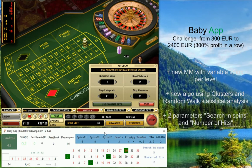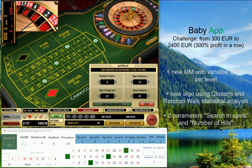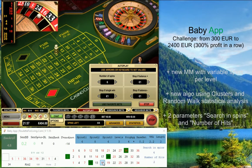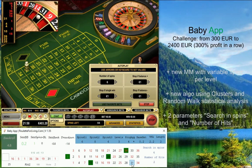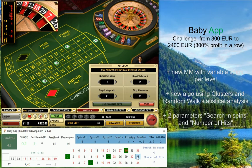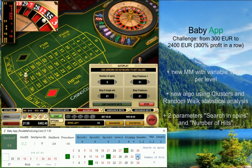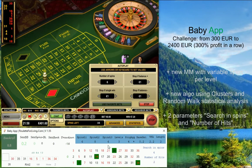As is simply normal — no surprise. I'm using baby app with the latest version which I have, plus I also plan two more improvements. I'm using this time a different setup: for level one I'm using six spins, level two eight spins, and level three six spins again. I'm also using a slightly different set of parameters — search in spins is number four, so I'm searching in four spins and trying to find my pattern.